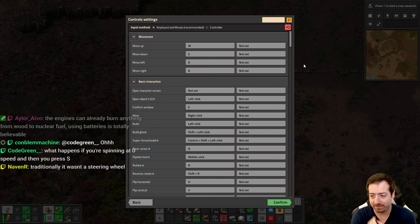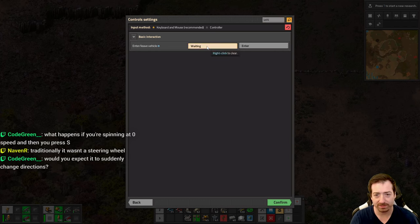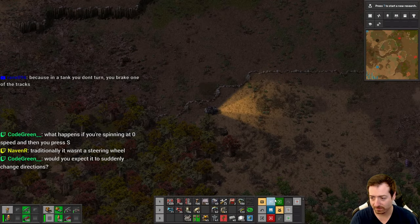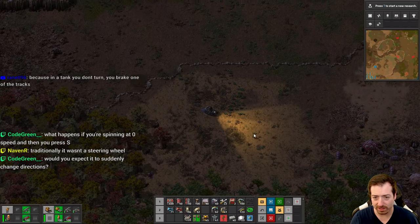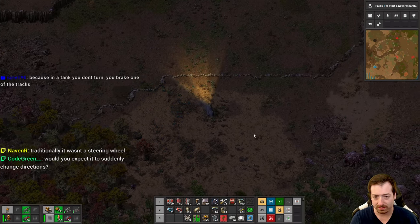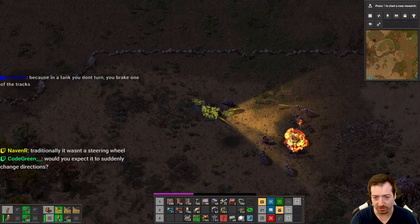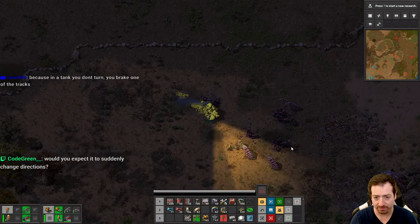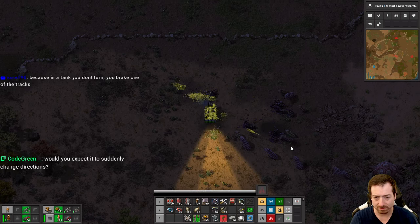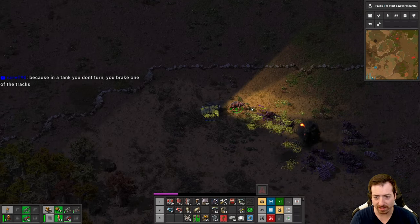Vehicle exit shouldn't be space bar. Clear that. What happens if you're spinning at zero speed and then you press S? What do you expect, it to suddenly change directions? Why can't I back up right now? That was weird. Couldn't back up at all.